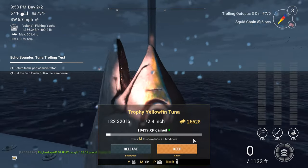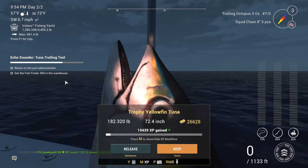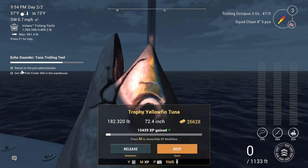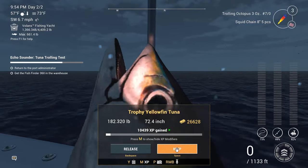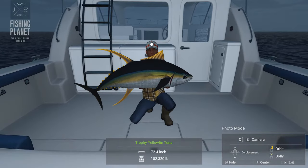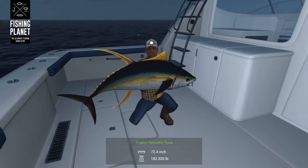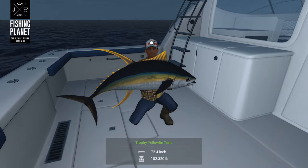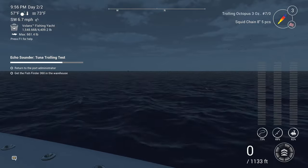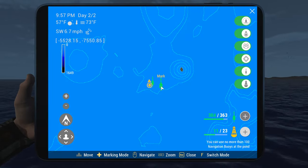26,628 cash, 10,439 XP — that is not bad, and I got both of them right side by side. I didn't mark this last time, so I'm definitely marking this before I leave. We now need to go to the port administrator to get the Fish Finder 360. Let's get a picture of this fellow since we've got him. There he is — not a lot of light here, but there's our picture. Not a bad fish.